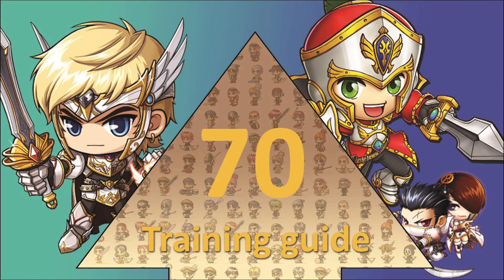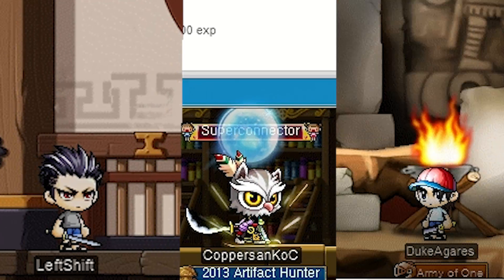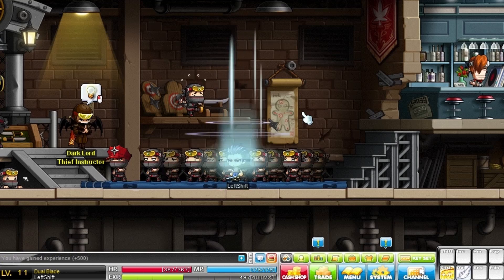Hey people, how's it going? Master and Femke here with another training guide to level 70. We're training three characters at the same time — is it even possible? This guide can be pretty useful, for example, for getting a link skill or a character card.